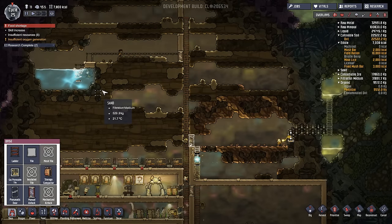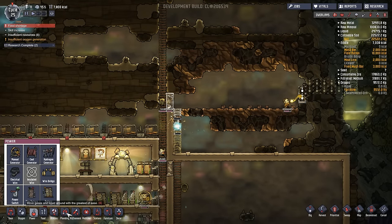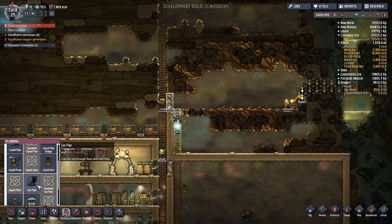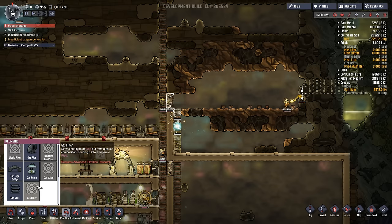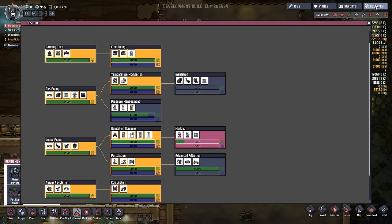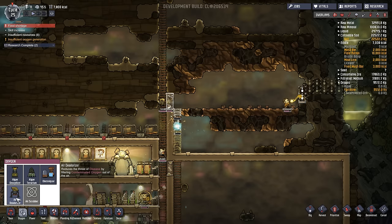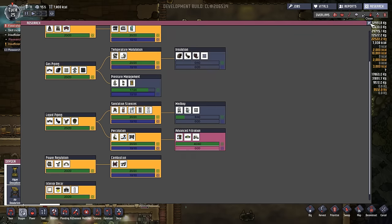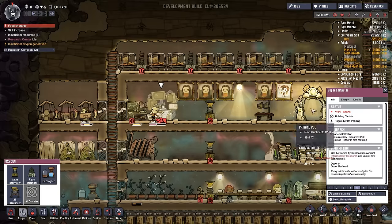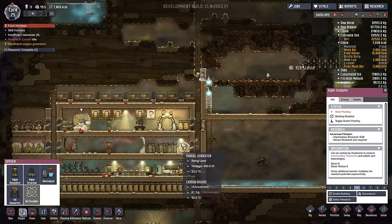I don't have a big air tank. We can make these air — we make utilities. Plumbing? Gas pipe. We have to purify the gas, which would be refinement. A biodistiller? No. Did we do the research for this thing? Air deodorizer? No. Air scrubber — requires advanced filtration research. We don't have that done yet. Enable building. I was wondering what was going on. So we need to make that — let's build that on, and that should help out a lot.